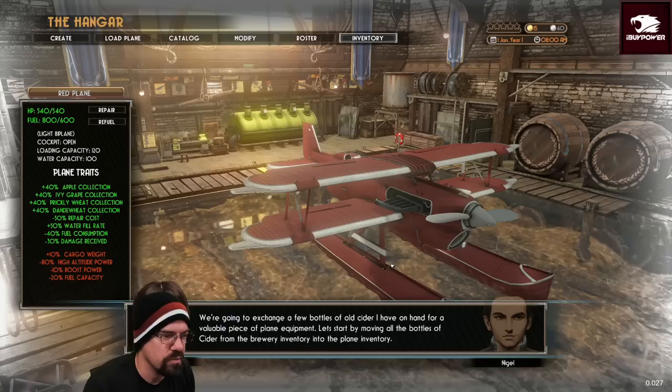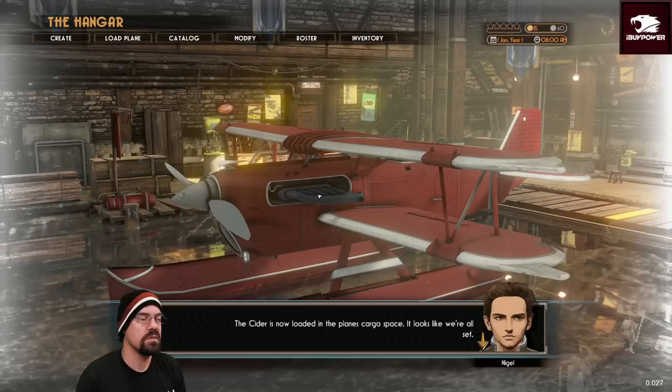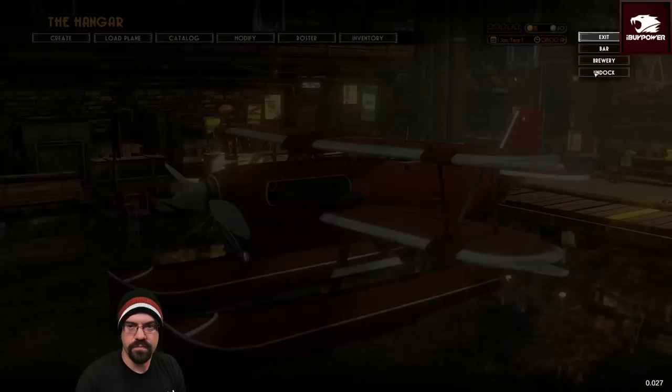In exchange for a few bottles of old cider I had on hand for a valuable piece of plane equipment, let's start by moving all the bottles of cider from the brewing inventory to the plane inventory. Cider's now loaded into the plane's cargo space. Let's head out and dock.